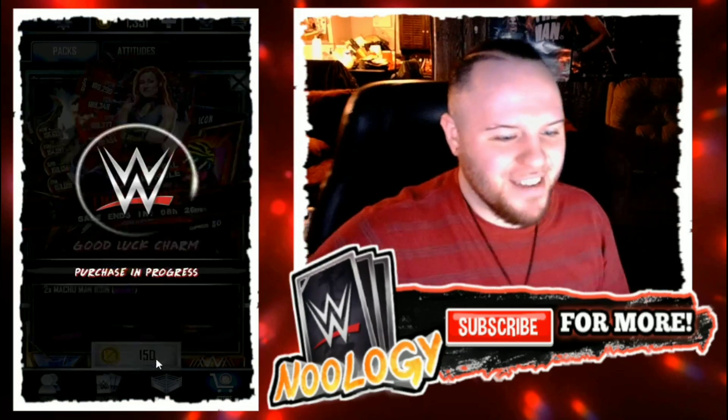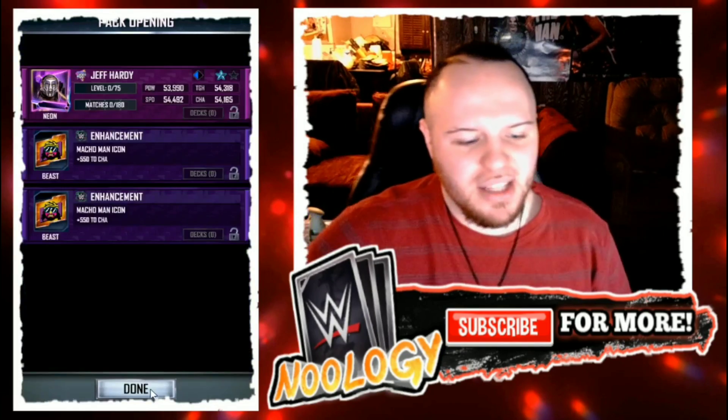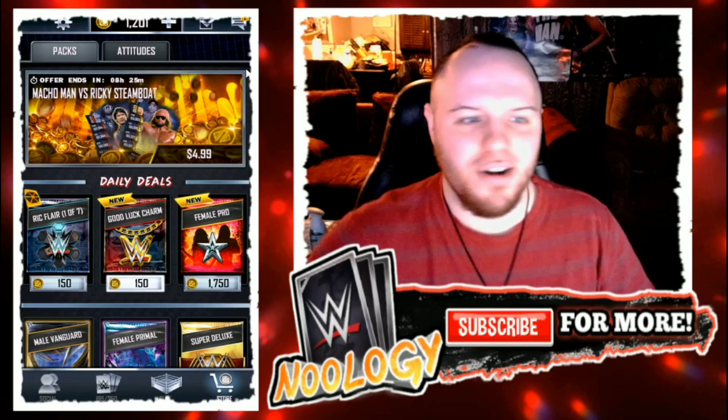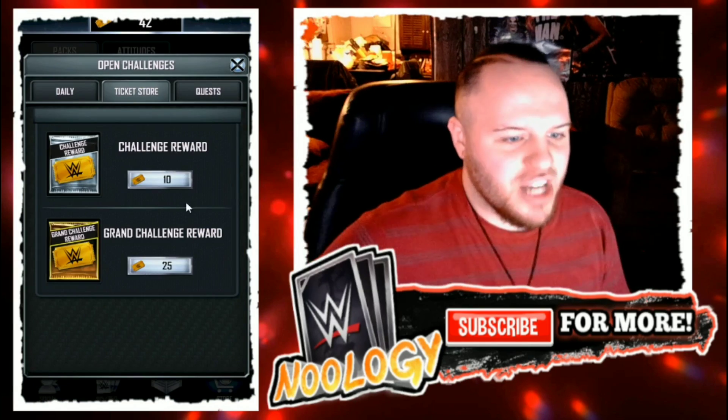Now for pack number two — let's see if I have a little bit better luck. Three, two, one. No Royal Rumble again; I get a Neon this time. First a Neon Macho Man icon, then a Neon Jeff Hardy. What they should do is at least give you a chance to get a Ricky Steamboat icon from these packs, because that's what people need the most. The Macho Man icons are pretty easy to pull from the draft board, but the Ricky Steamboat ones are a little bit harder.